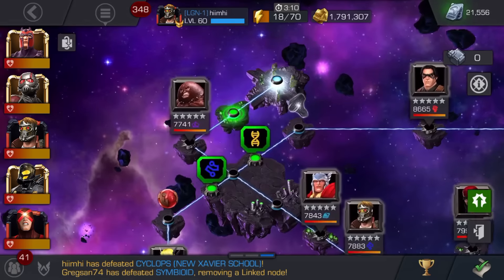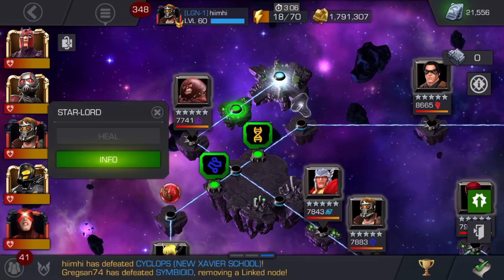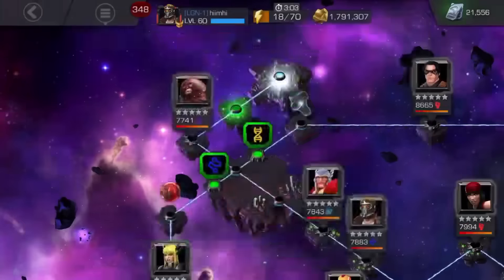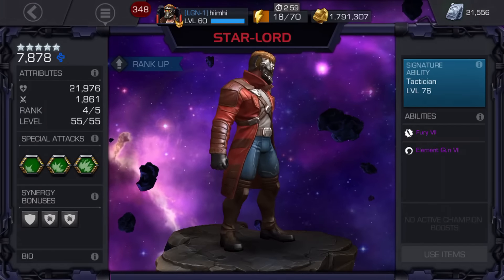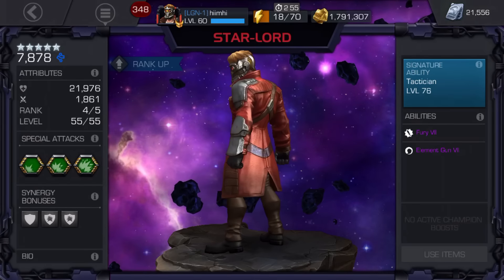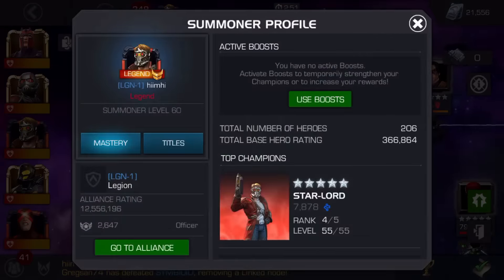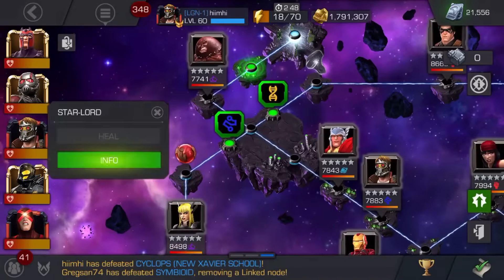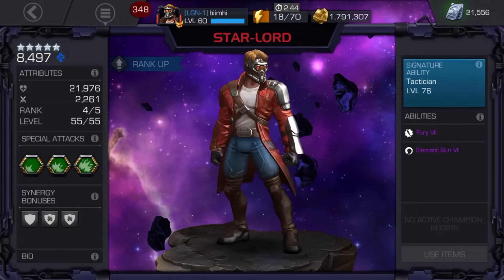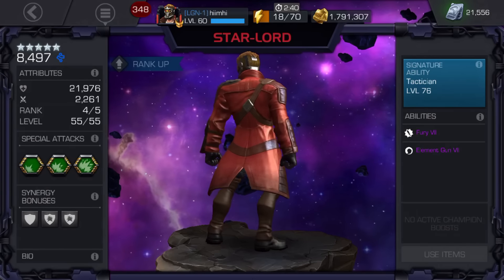If you ever want to check out what your Synergy team is doing to your champ, this is a quick way. You can click there, but I'm going to go to my top. So this is me, 1861, clicking on my profile. If I go to the actual Star-Lord that's in the quest, you can see that he's at 2261 on the attack, and that's what my Mastery also included.